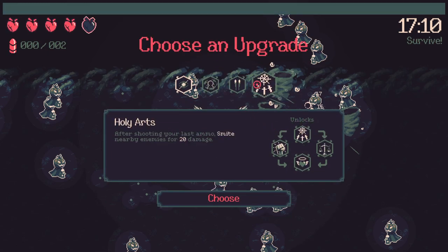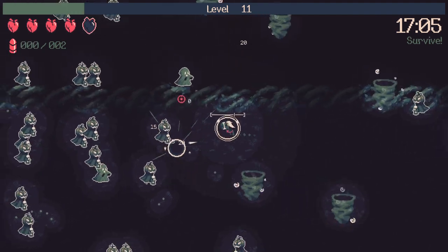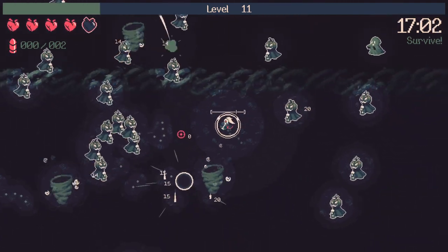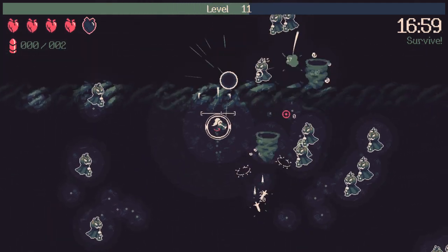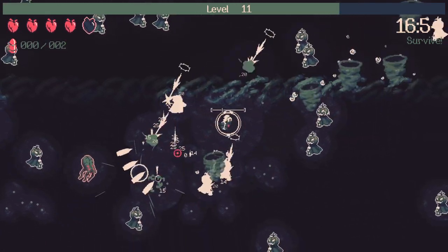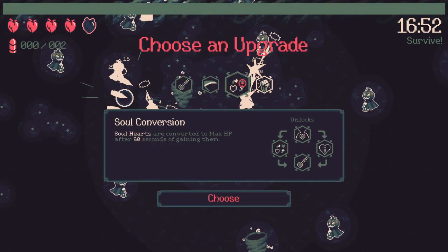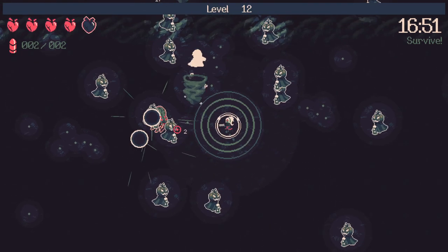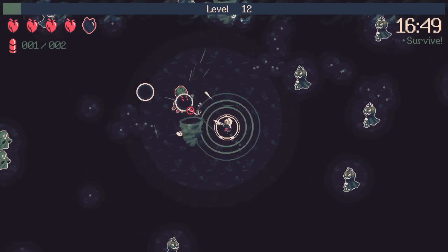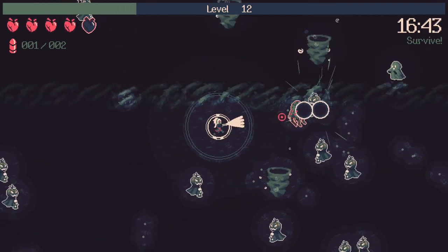Holy arts is really good too — I'm taking holy arts. Mini clip is something we want but it's not essential right now. Maybe I should be prioritizing double shot sooner, but I kind of like this. These are all amazing too — take holy mite first and get a damage bonus on smite immediately. That seems pretty strong.